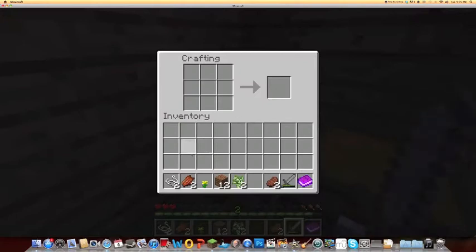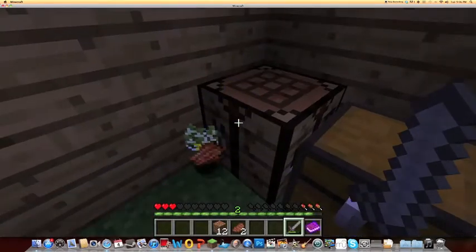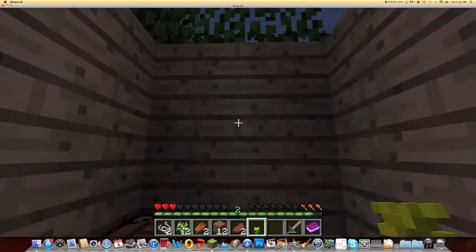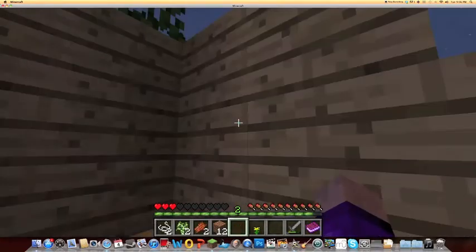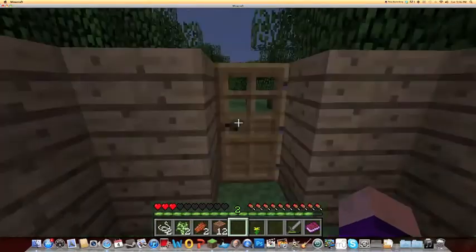Got my steak. So what you gotta do to make medicine: put the string here, the rotten flesh here, and the two bird saplings right here. Then put that here, and the steak here, and the steak here, and the steak here. It doesn't look like anything right now, but there actually is something you just can't see, and it's pretty crazy. I dried that in here and now I have to do my magic — oh cool, new stuff!